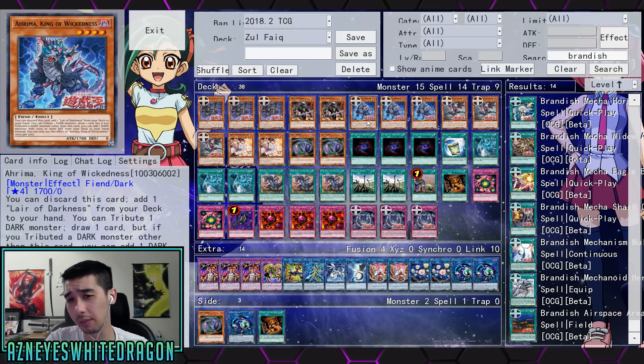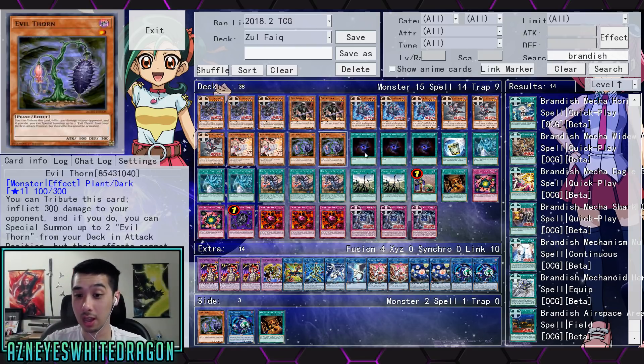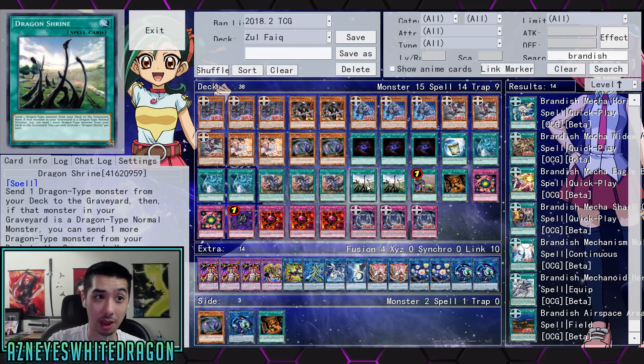At the moment we only have a few cards for the archetype. There's Darkest Diablo — another effect it has is your opponent cannot tribute this card, so they cannot Kaiju it, and they cannot target with card effects either. That significantly hurts the ability to get rid of the card. If a dark monster is tributed, you can just summon it from the graveyard. This guy's build is playing Dragon Shrine just to send it to the graveyard for easy access.